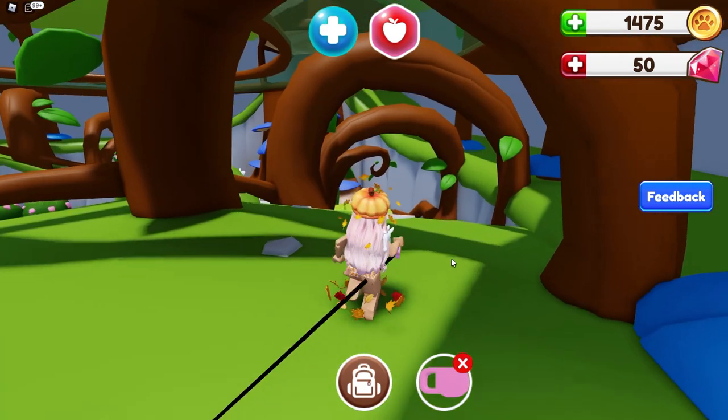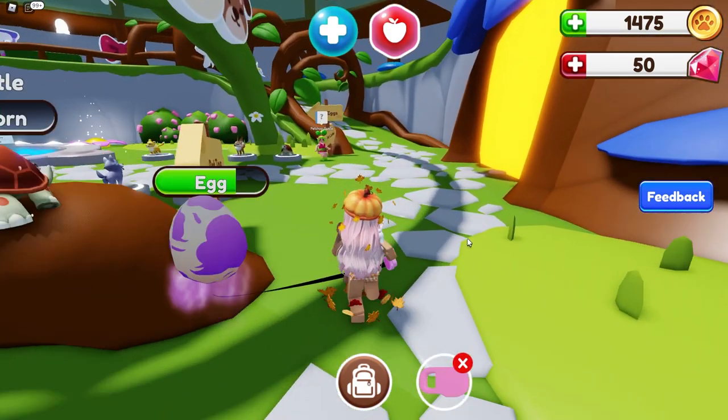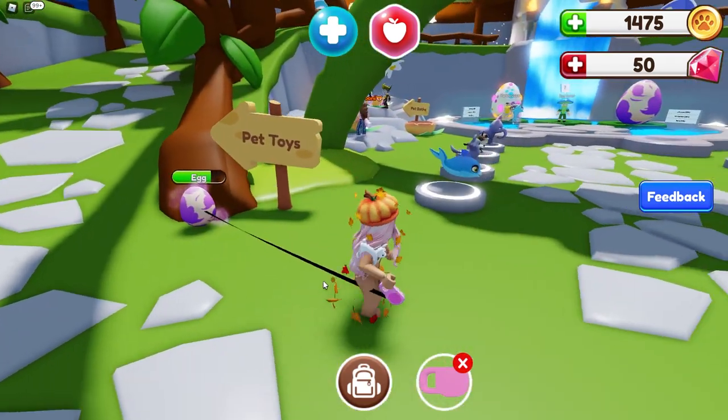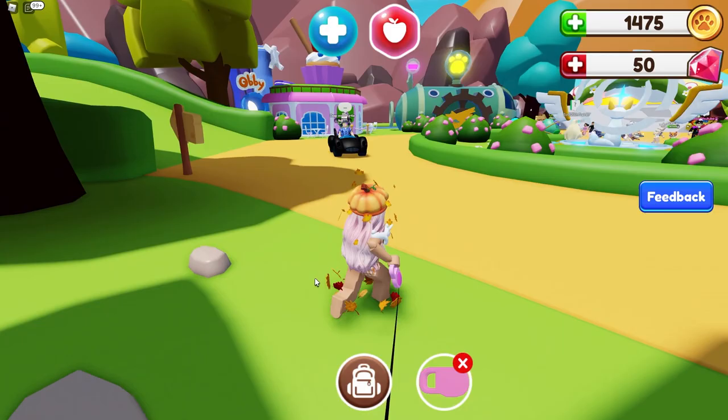Oh my gosh, we're walking our pet! Come on. My pet's hungry but I don't know what to do to feed it. We can click on our pet — our egg is almost hatched, so that's pretty cool. Let's go ahead and go outside and explore.